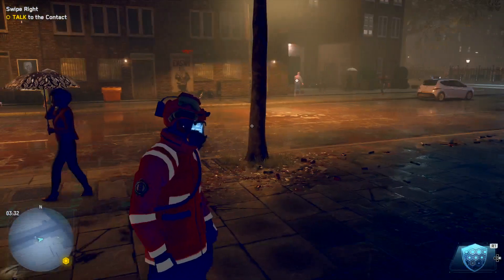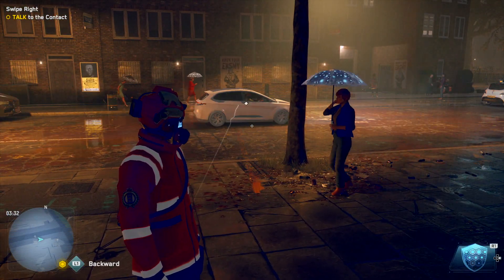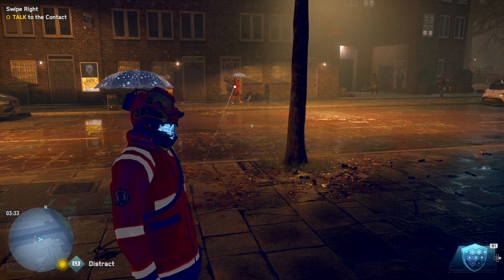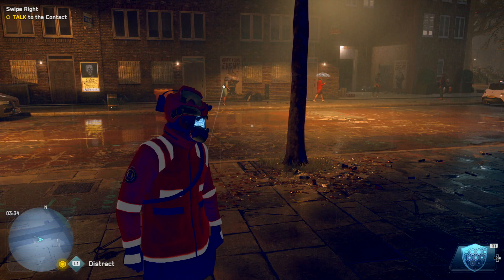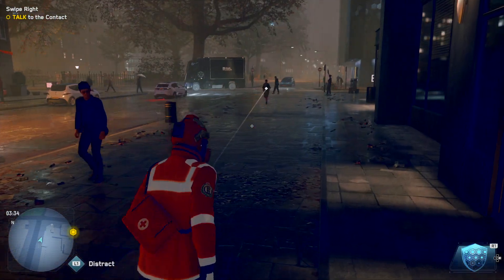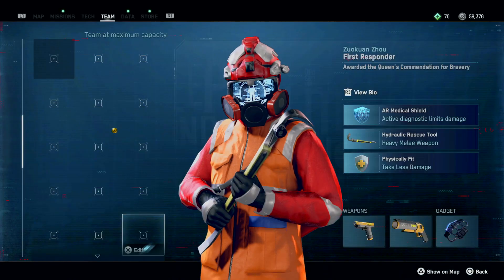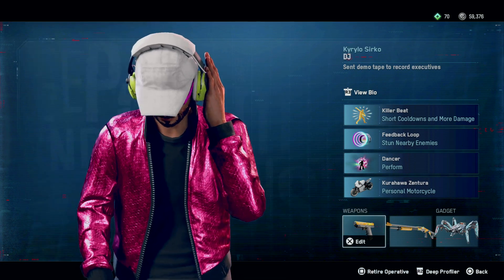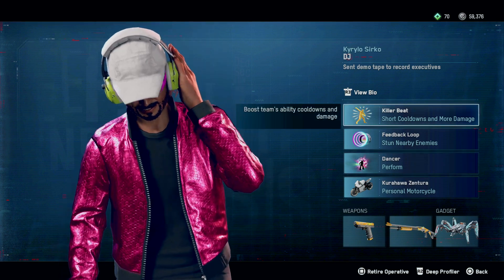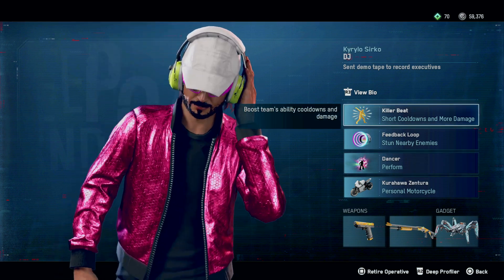The DJ has been revamped with some awesome new skills which I'm going to cover. I really want to try these guys out in multiplayer because I think the DJ and First Responder would really complement each other. The DJ has an awesome skill which shortens cooldowns - if we go here: short cooldowns, more damage, shorten team's ability cooldowns. That's the key - team's ability cooldowns.